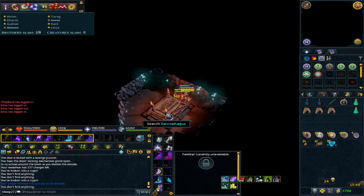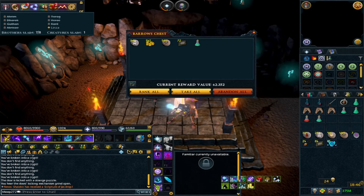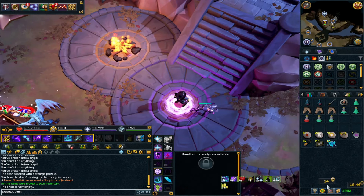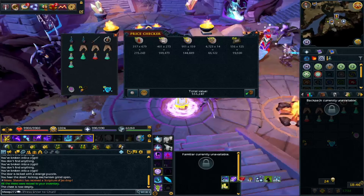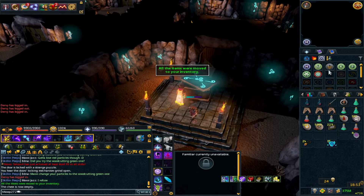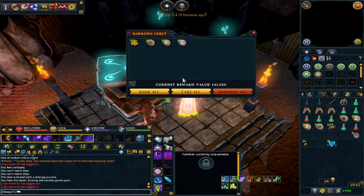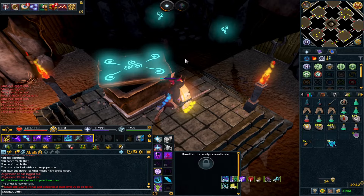I'm going to do a couple more chests to hopefully pick up an item and show off some Barrows armor. First chest: 62k — not the best, but the runes do rack up. That's the third run done so far. Next chest: 112k, slightly better. The chest after that gives us 141k — we'll take that.